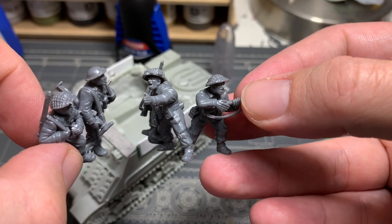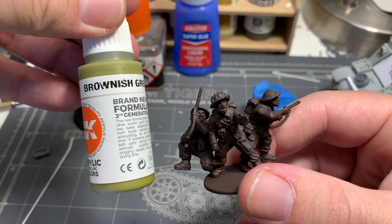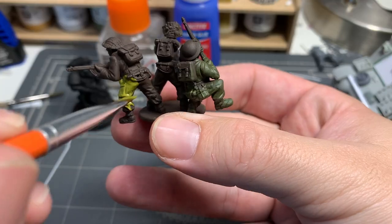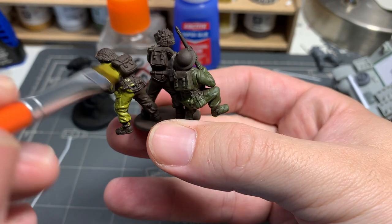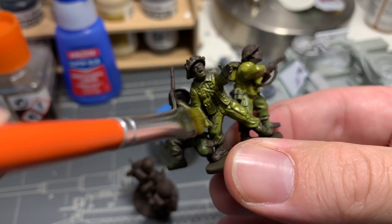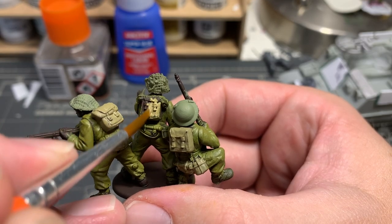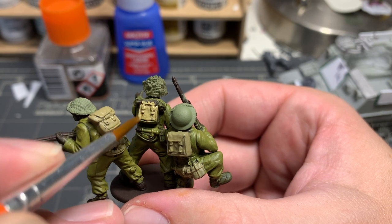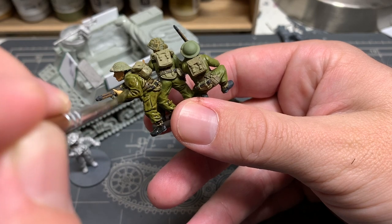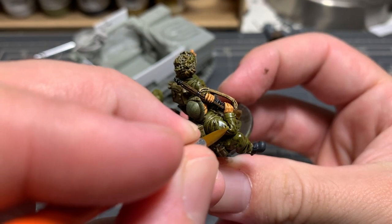I painted these up rather quickly, knowing they would add to the look of the model just by being there. My buddy Casey turned me on to AK Brownish Green as a color for Canadian uniforms. I think for the scale it's a bit bright, but I actually like the look — it really pops against the olive drab of the vehicle and the generally green tabletops we play on. I've been slowly switching from Vallejo paints to AK Interactive; I find their consistency to be a little bit better and they tend to be a bit thinner in general. With the base coats on, I applied a Strong Tone wash followed by a quick pass for highlights, focusing mainly on the upper surfaces since the rest would be hidden by the Kangaroo.